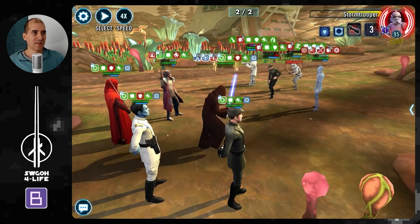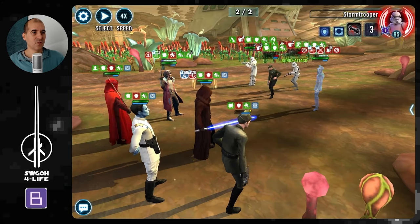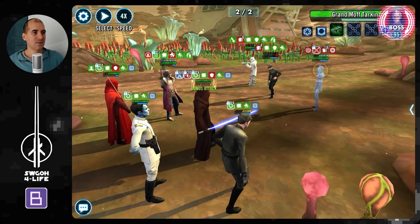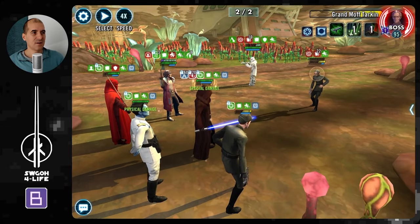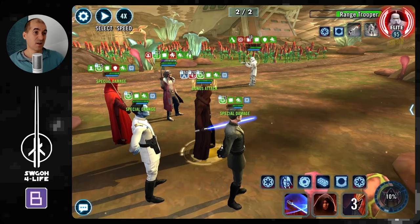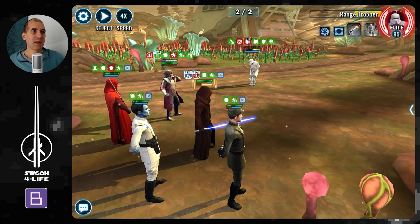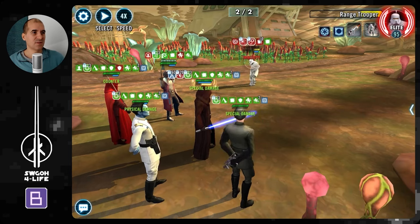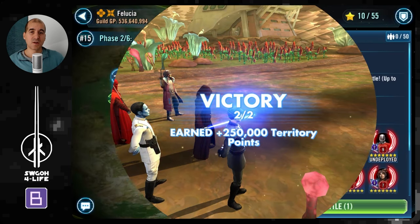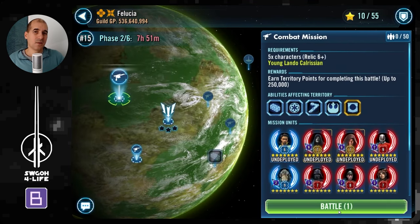The Stormtrooper got in the way a little with his stun. We don't have a Fracture yet, but Tarkin is stunned again, thanks to the stun from Royal Guard or Throne's basic. Just down to the Range Trooper, and down he goes as well. I definitely found Lord Vader working really well in this mission. So that was the easy portion of today's video - now comes the more challenging, more RNG-based one.